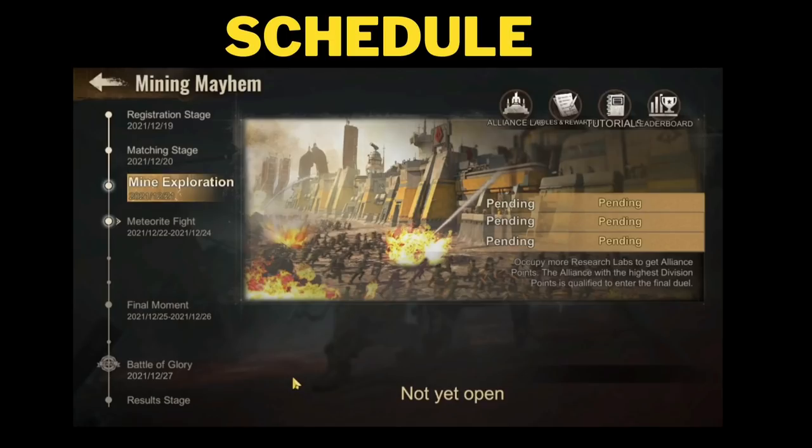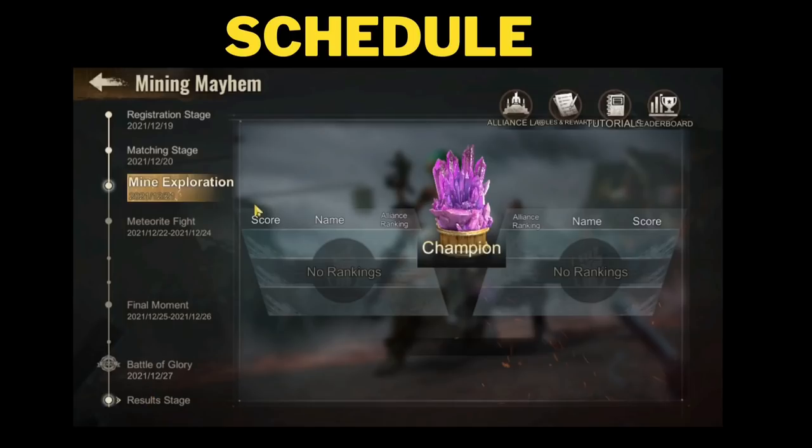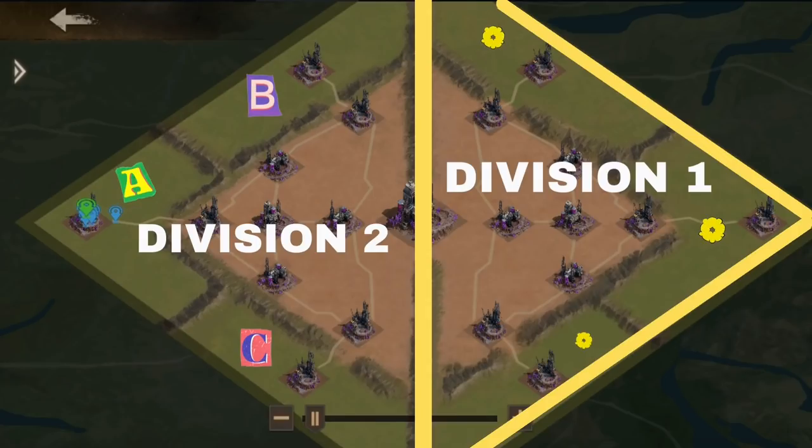This event is a combination of chaos and mayhem. There is only one safe zone — Zone 1 — but Zone 2 and Zone 3 are not safe at all. Even in Zone 1, players can attack your auxiliary buildings and settlements. Each map will have six alliances divided into two divisions — top and down — each with three alliances fighting for alliance points by occupying research labs and gathering amethyst and other gems. The division with the highest points proceeds to the second stage to fight for the middle research lab.